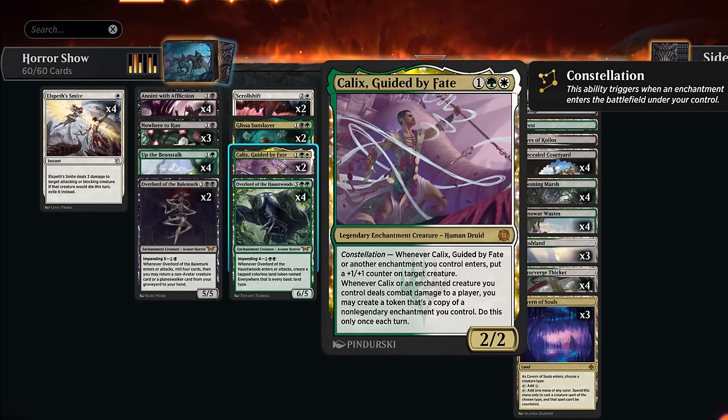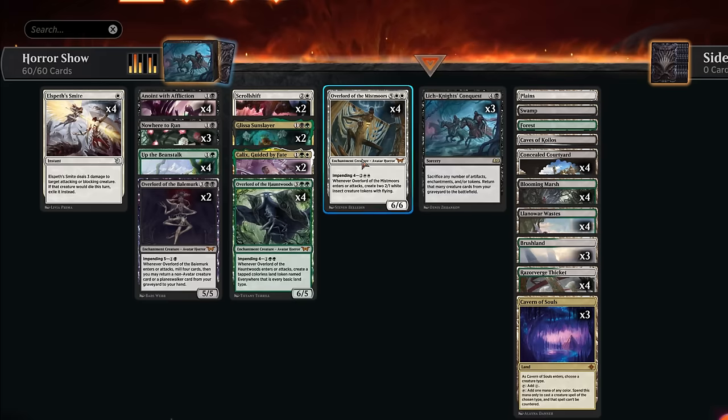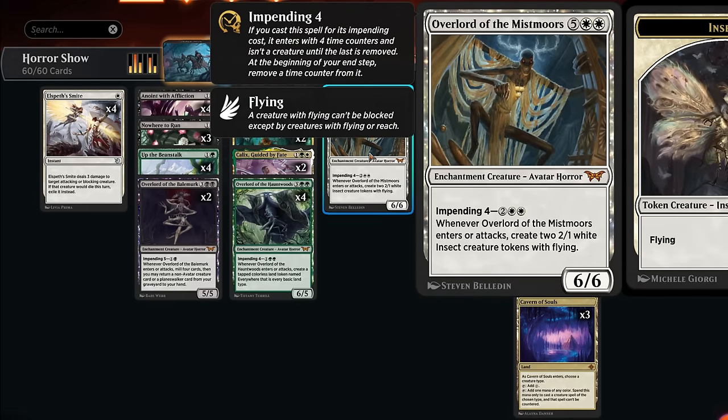Kalyx can also be very powerful if it gets going. We have a lot of enchantments to trigger Constellation, although this isn't a deck where we play Kalyx and immediately hit the opponent to start copying stuff. We usually need to untap with Kalyx first. But if we have an impended overlord and Kalyx hits the opponent, we can make copies of the overlord and it comes into play as a creature — especially powerful if we curve into the white overlord and immediately make all those insect tokens.